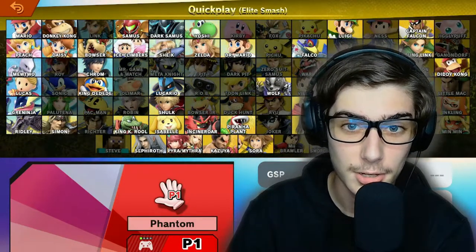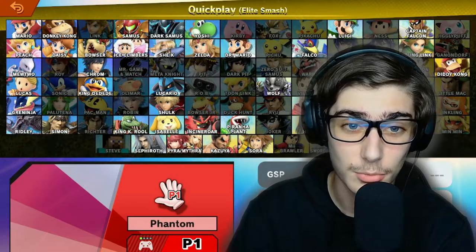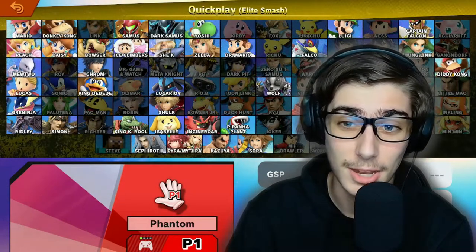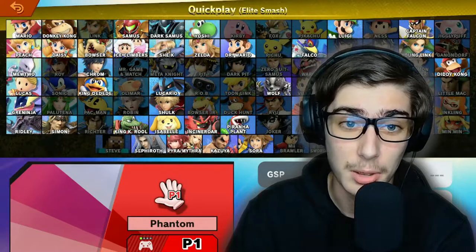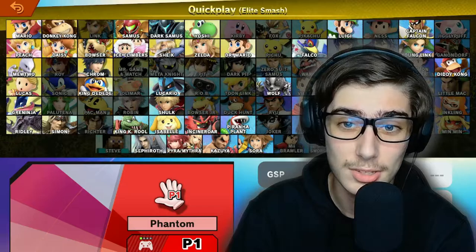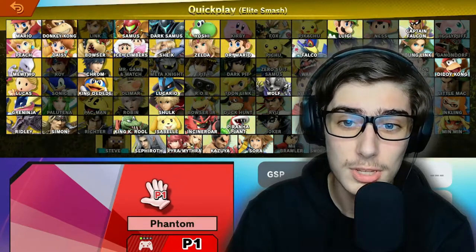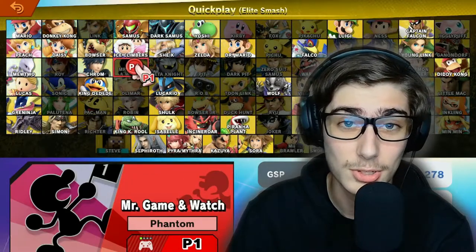Hello everyone, welcome back to yet another Road to Elite Smash. The character we're going to be doing today I nearly forgot about in the best of 89 characters in Smash Ultimate. One almost got left out, and I'll give you a hint as to who that fighter is — he is the only 2D fighter in the game. That only leaves one character, and that would be Mr. Game & Watch.